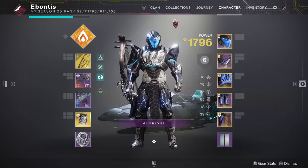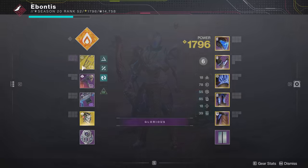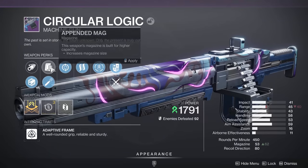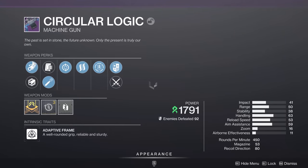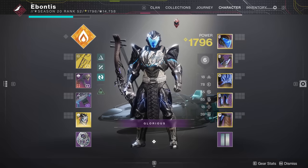Loadouts are pretty simple — it's just whatever you have on and equipped at a certain point. It also includes subclasses, fragments, aspects, weapons, and if you've got certain perks chosen — like whether you prefer stability versus a pendant mag. It's quite literally everything except cosmetics.